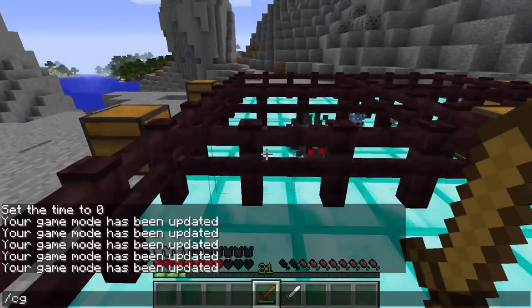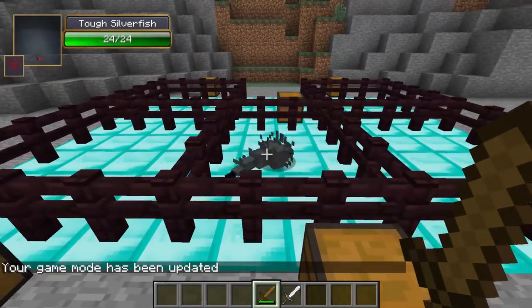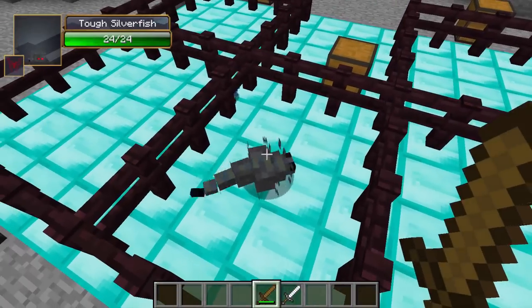So here we have the tough one. This one basically has very strong defense. What it will drop is a flint and an iron ingot on a rare occasion. This one is actually hard to kill, so I'm gonna use an iron sword this time.